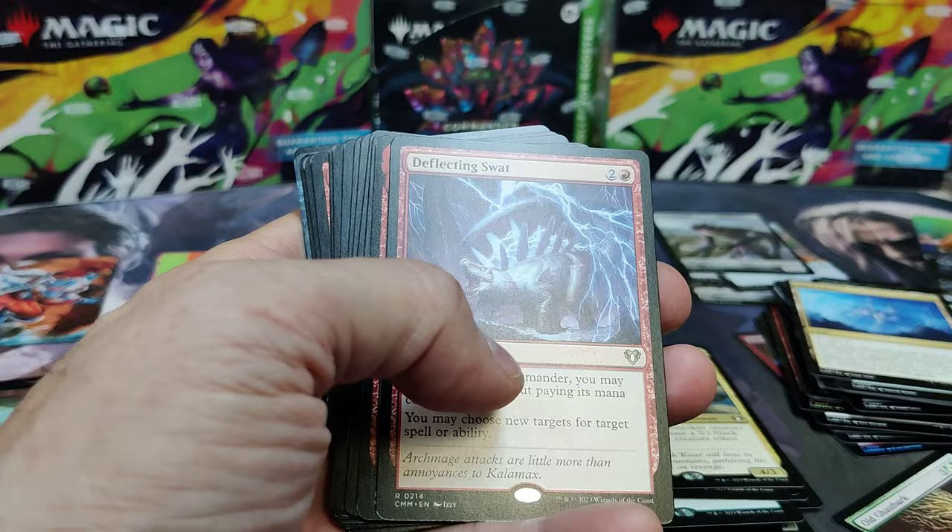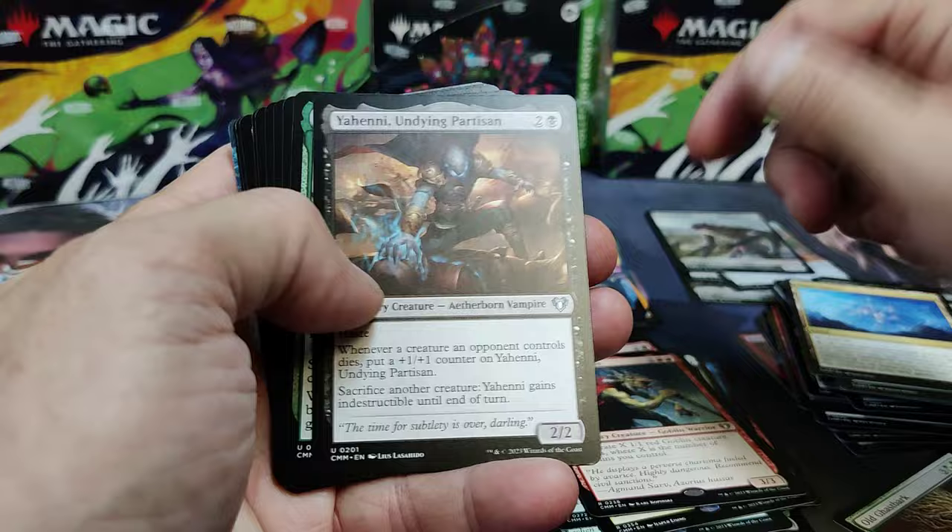Let's see what we got. We got an Uncommon Foil — Deflecting Swat. Huge hit. Kranko. Lots of goblin guys. Love running Kranko. Yahani. All this stuff's playable. I like this set.